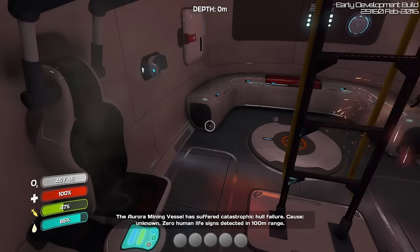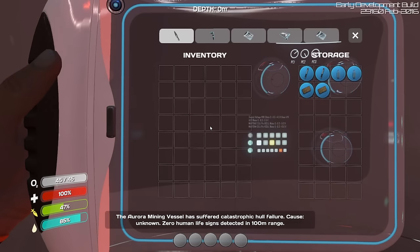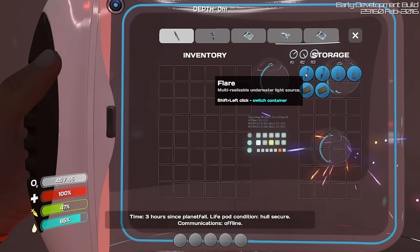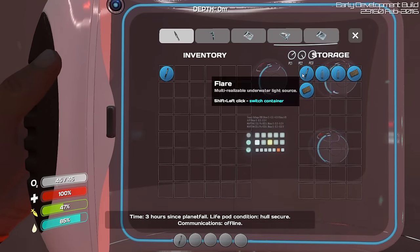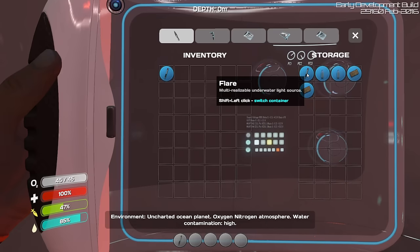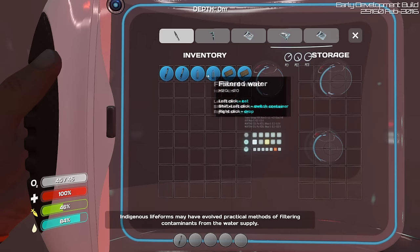Better take a look around. That cable looks a bit dangerous. What's this, some sort of storage? A flare — I'd better have that. And the other one. Multi-realizable underwater light source. Filtered water and nutrient blocks — I'll have those.